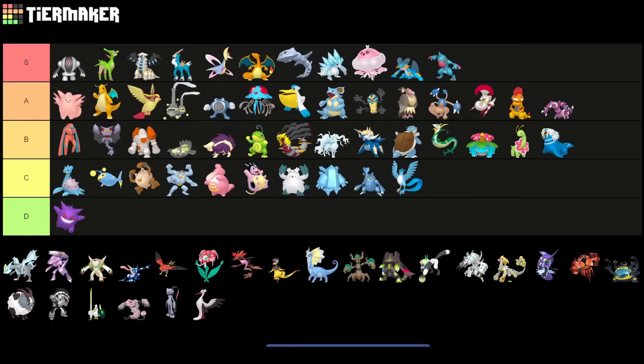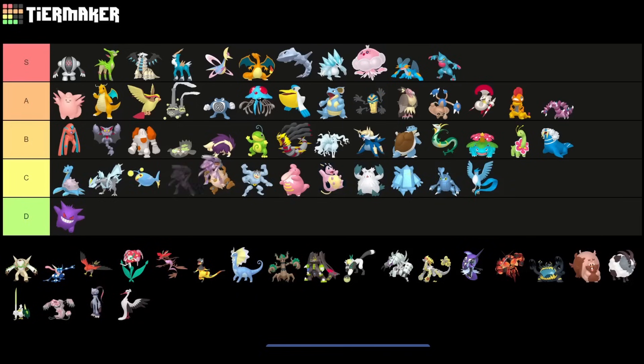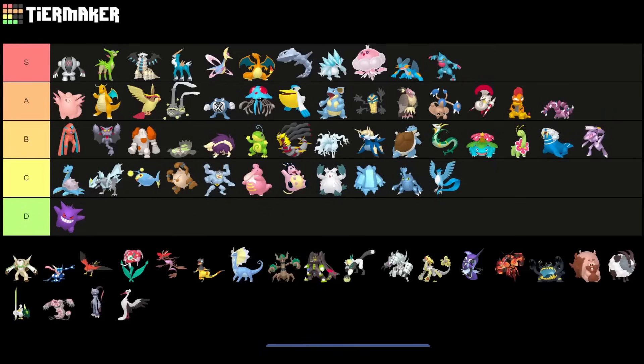Kyurem — I played the basically new Kyurem, which is the Paldean Baxcalibur, on my channel already, and I'd say the original Kyurem is most likely somewhere in C tier. Genesect has some potential — I like it a lot. I'd put it into low B tier, but not much more than that.